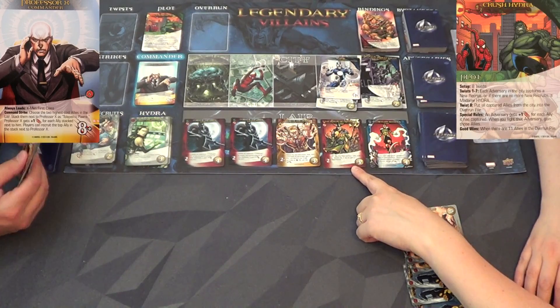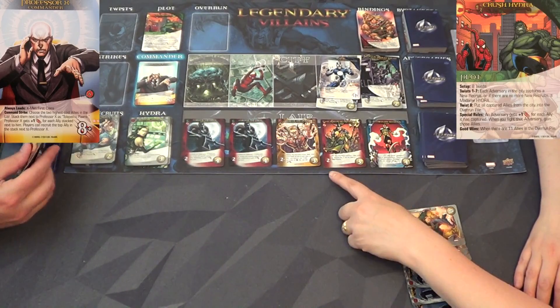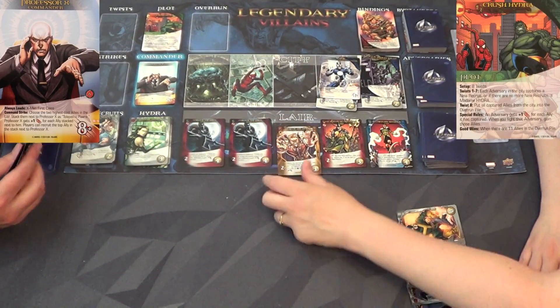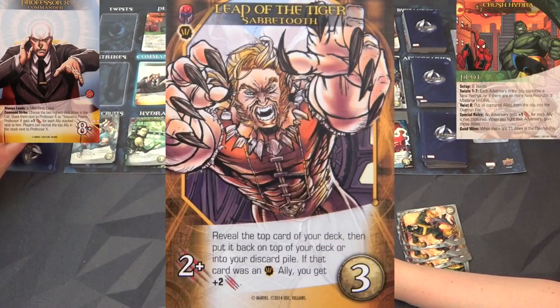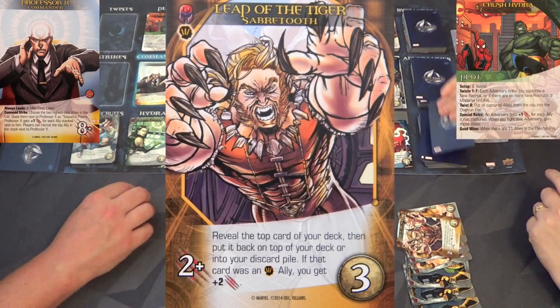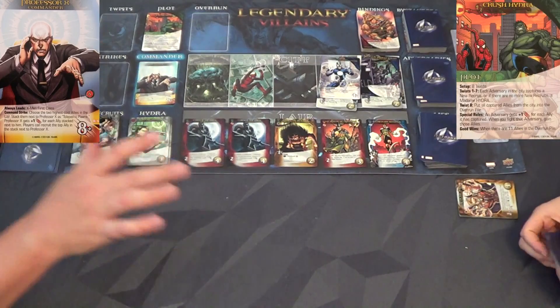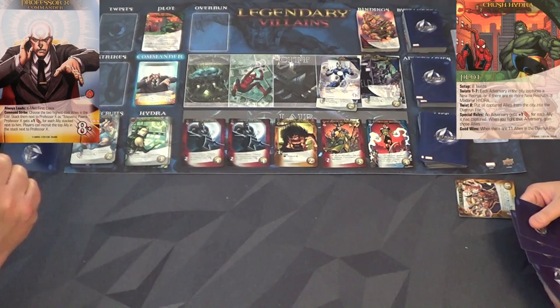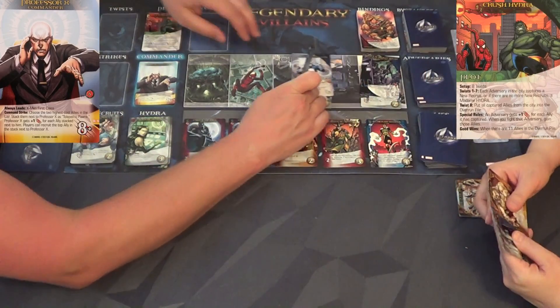All Humans Are Expendable sounds pretty good because it lets me take cards. You can combo it with that card right there. Leap of the Tiger Sabretooth - reveal the top card of your deck, then put it back on top or into your discard pile. If that card was an instinct ally, you get plus two. That's pretty nice because you decide whether to put it in your discard pile. There's an instinct Craven too.